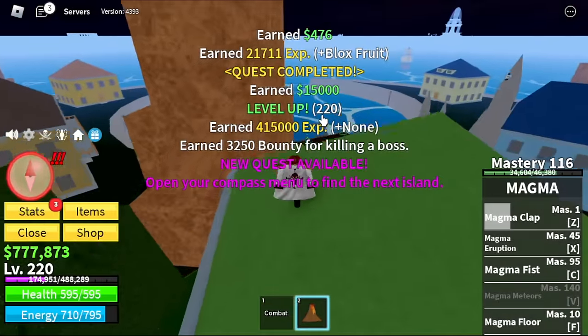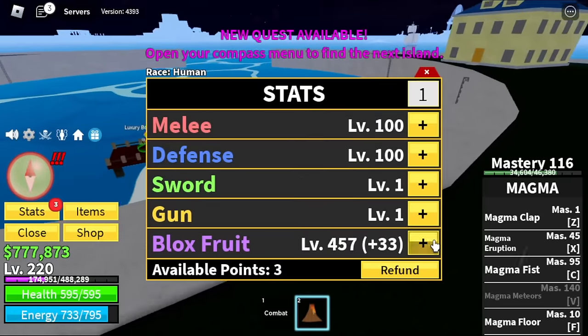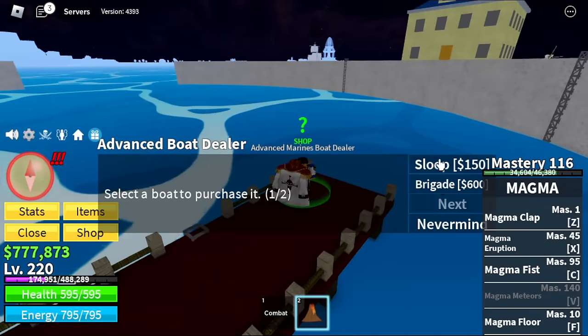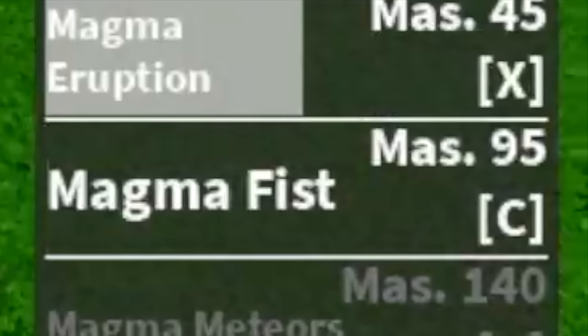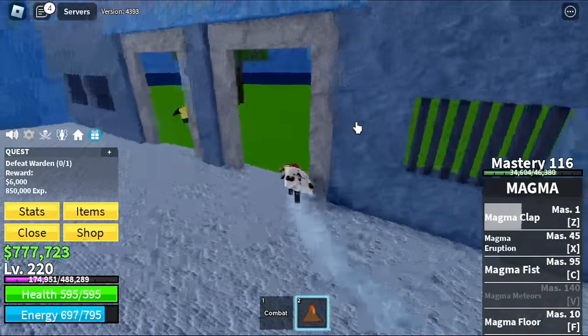So guys, for the stats — let's check our stats first before we move on to our next island: 460 blocks worth. We're going to move on to our next island — the Prison. So here, guys, we're going to defeat three bosses: the Warden, Chief Warden, and Swan. We've also unlocked our C skill — the Magma Fist.